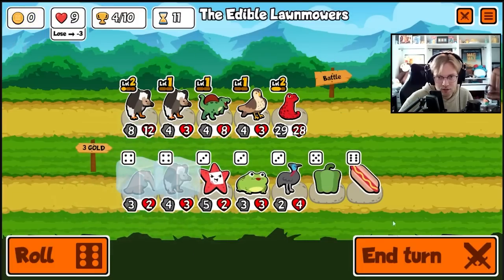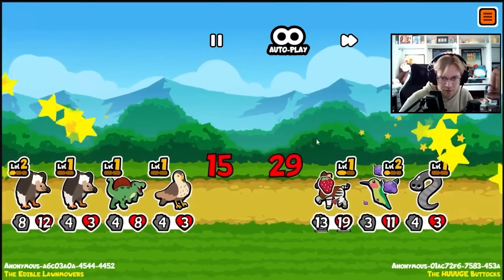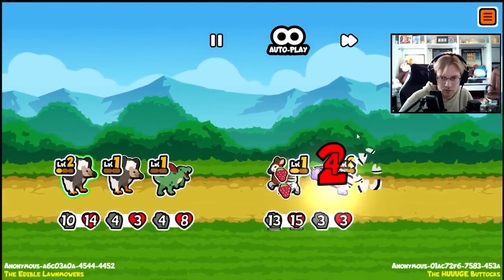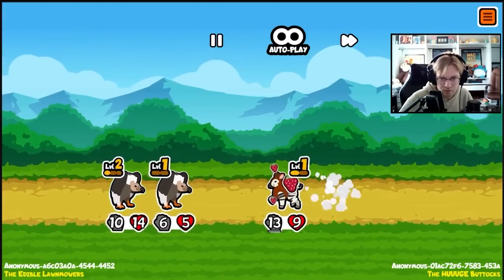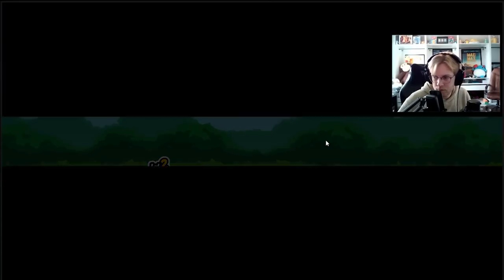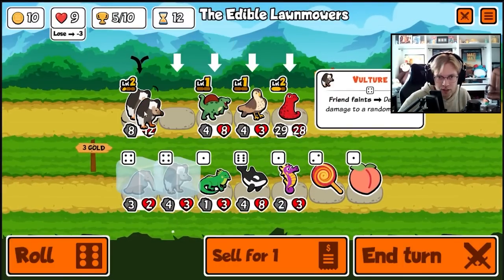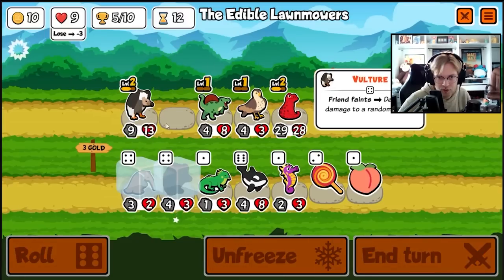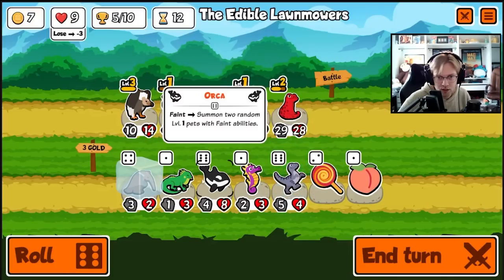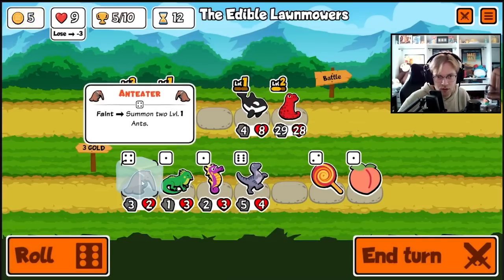There's an anteater — okay, we're looking good. Don't care if you crit. Good kill, good kill. Very nice. We're gonna hit both and then you die. You are leveled up. We sell the hawk, we get an orca, we get an anteater.